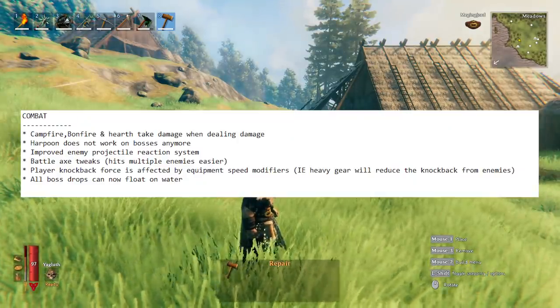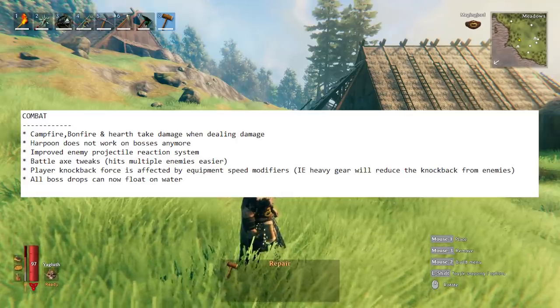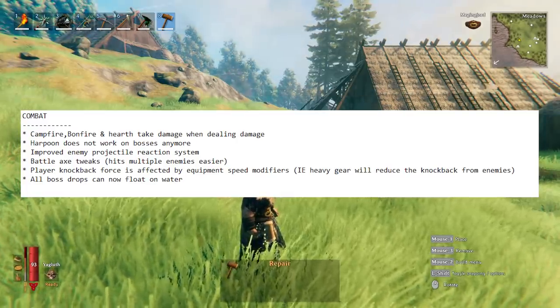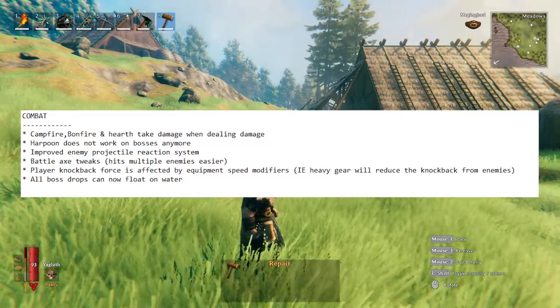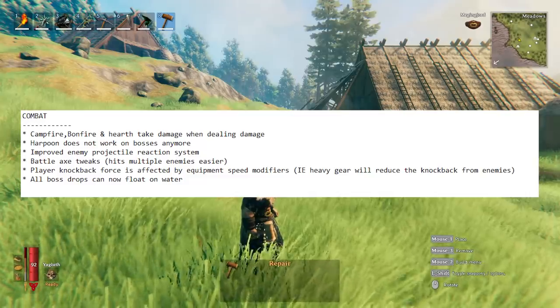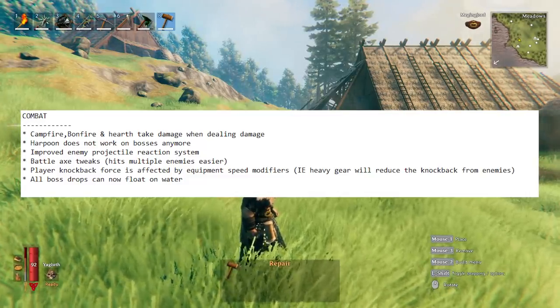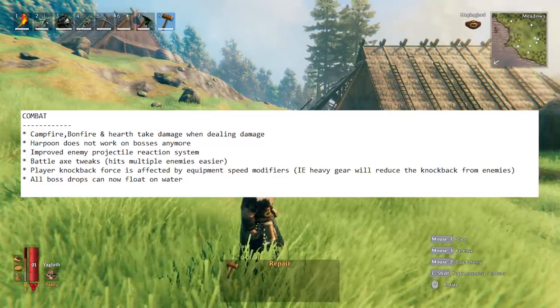Moving on to combat-related changes: the campfire, bonfire, and hearth now take damage while dealing damage. So for those who like to put fires underneath mobs, that still works, but the fire is now going to start taking damage. Also, the harpoon no longer works on bosses, so you can no longer pull bosses around.